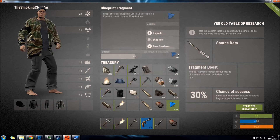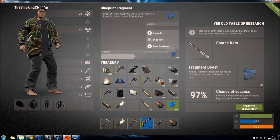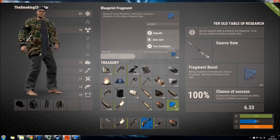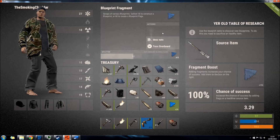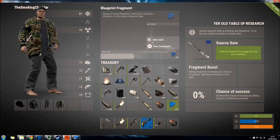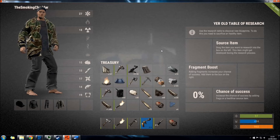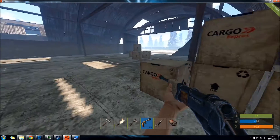You can find the research benches in the game at the airfield and at the satellite dish. You place the item you want to learn in the source item slot at the top, and then you can boost your chance to get a blueprint out of it by using blueprint fragments. I always go for 100% because if it's a weapon I do not want to waste my resources or time repairing it, and if it is an ammo type I do not want to lose that ammo. Even using just an arrow as an example, if you are going to research a bullet type you've got a 30% chance it can easily break.